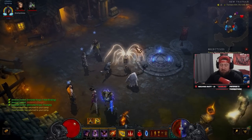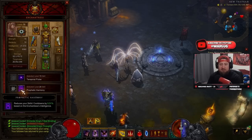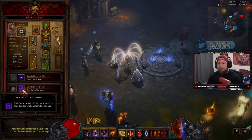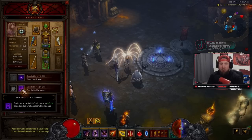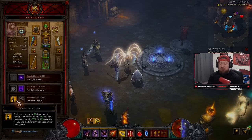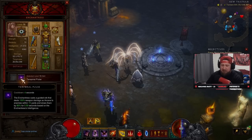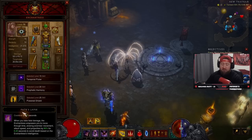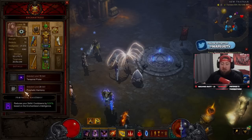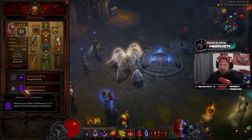Now let's get to the Enchantress, one of my favorite followers. The main reason to take the Enchantress is the Harmony skill, which gives up to 10% cooldown reduction once your Intelligence is maxed at 25,000. The Enchantress is the main follower for all T16, normal rifts, and bounties. She also has Empowered Shield which reduces 6% damage from range, increases armor, and slows melee attackers. She's also great for speed GRs if you need cooldown to keep your skills procced.